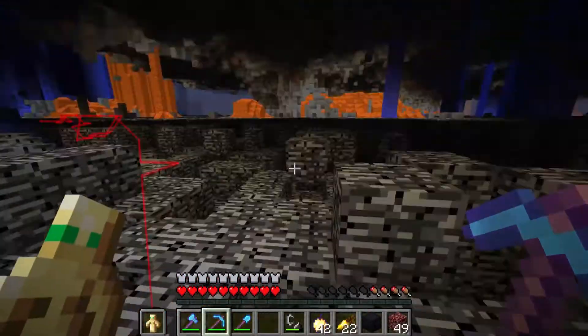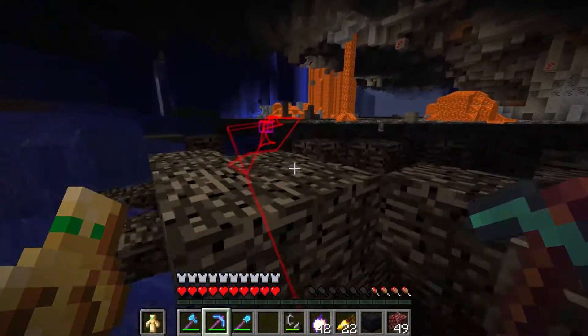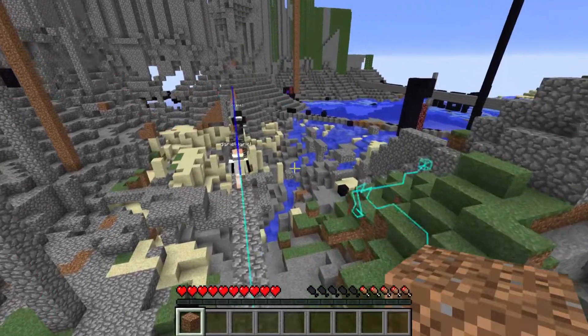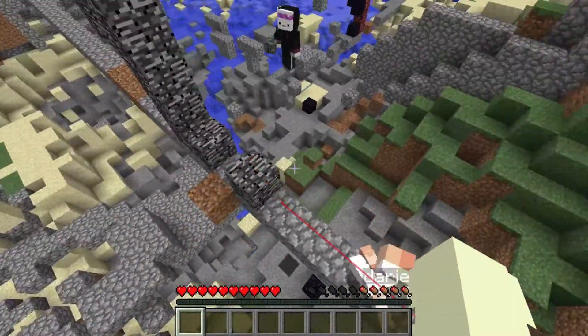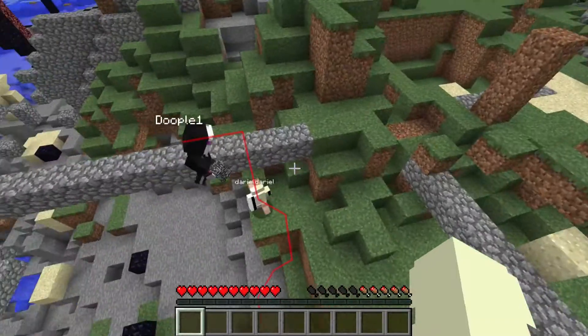Baritone can avoid dangerous blocks like lava, magma, and blocks touching a liquid. It can do parkour over 1, 2, and 3 block gaps, and even place a block to land on while it's in the air. This is some pretty cool stuff.